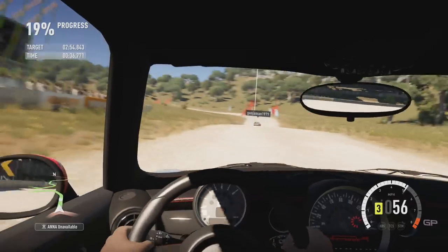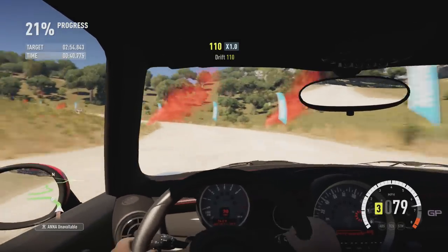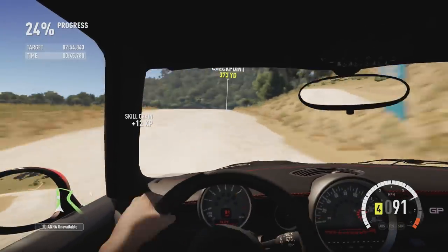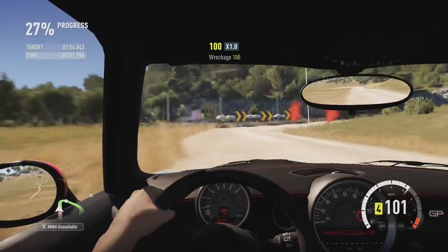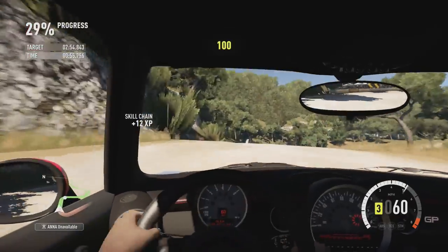I wondered if it was perhaps just the Honda Civic, so I gave another small hatchback a go — the John Cooper Works Mini. I got a very, very similar result. It seems that making a front-wheel drive car four-wheel drive utterly ruins the handling when it comes to being driven off-road.